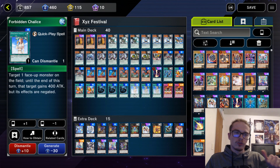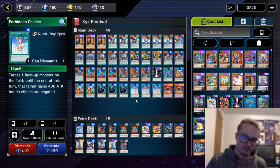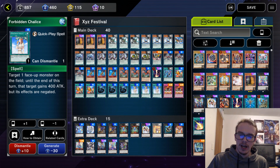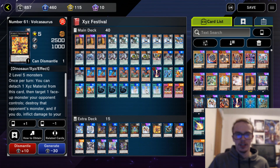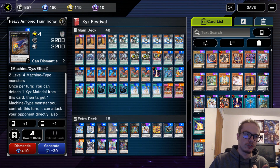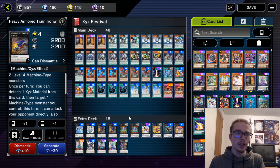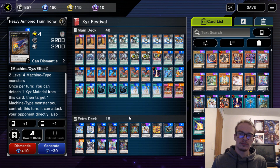We also have some back row removal as well as some effect negation in Mystical Space Typhoon and Forbidden Chalice. Pretty simple. As for the extra deck, I think the only monster I actually ended up using was Volcanosaurus. Most of the time I just attack in with my Dinomists, but occasionally I'll go into a rank 5. He just targets a face-up monster and destroys it, and then you inflict effect damage. You can also go for Diamond Crab, Armored Train, or Iron Wolf.